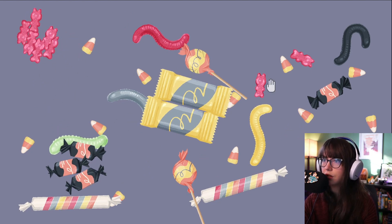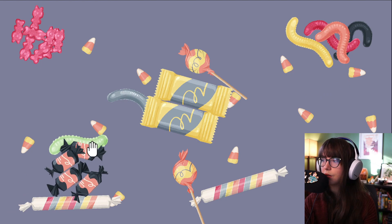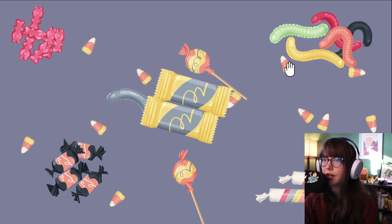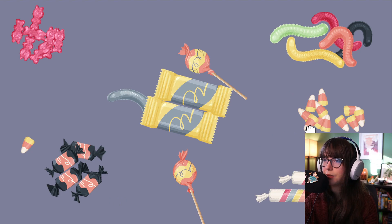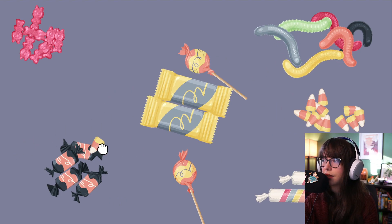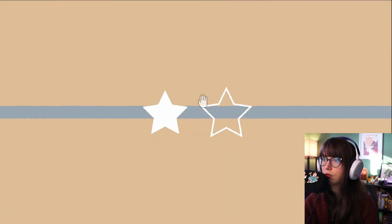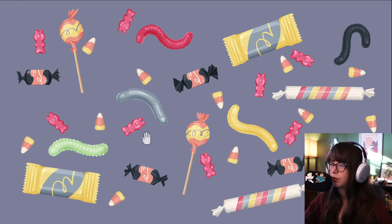I'm going to put them into piles of stuff to start with because I'm not really sure what else to do. I don't know if that's the solution but it's what we're trying. Put all our candy corn in a spot — candy canes are far superior to candy corn, I'm not a big fan of candy corn. Oh, there are two! Then we have one more solution on this one.